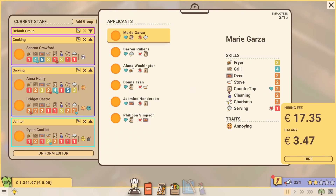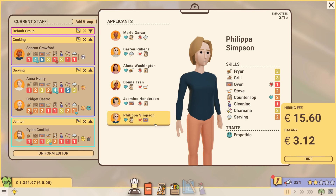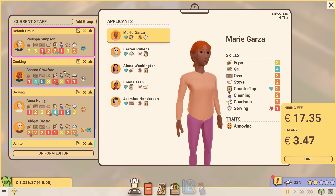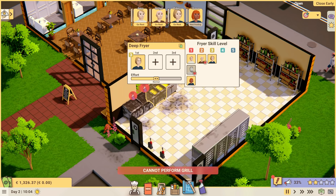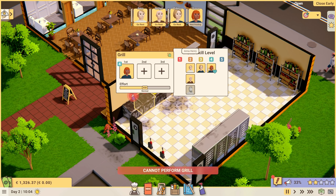So let's look at applicants. Philippa likes grilling and frying and will cheer people up nearby — she's also cheaper, so Philippa is hired and going into cooking. Let's open up for day two. Philippa and Sharon are the kitchen staff, so copy and paste — Sharon is first, Philippa is second on the kitchen appliances. I'm going to be cleaning. I like that I can tell my character what to prioritize. So clean this area and the kitchen. If the kitchen's not tidy, we're going to have serious problems.